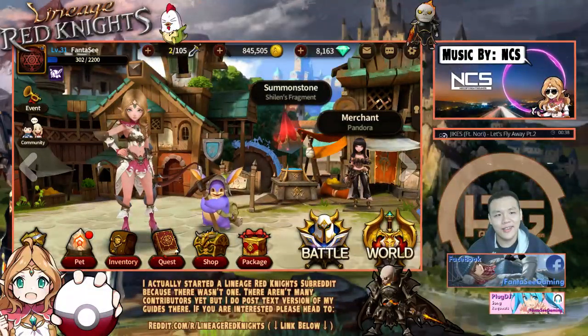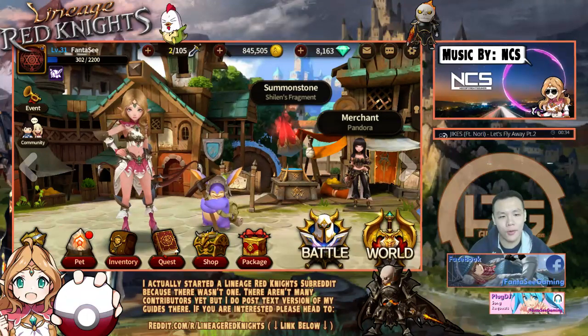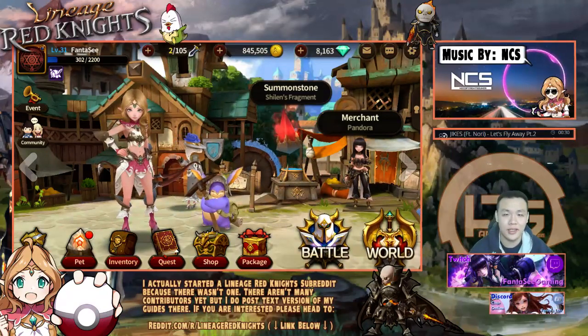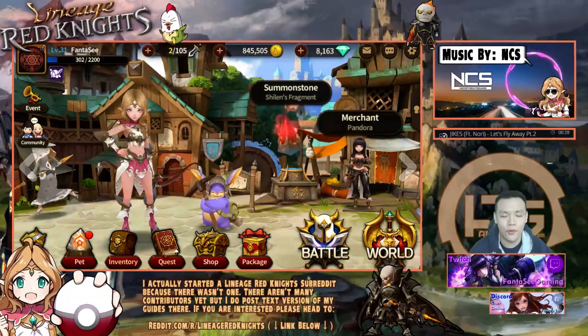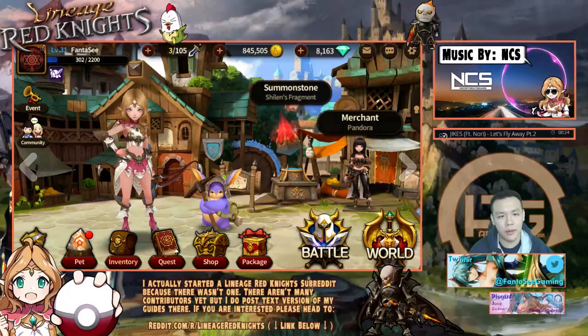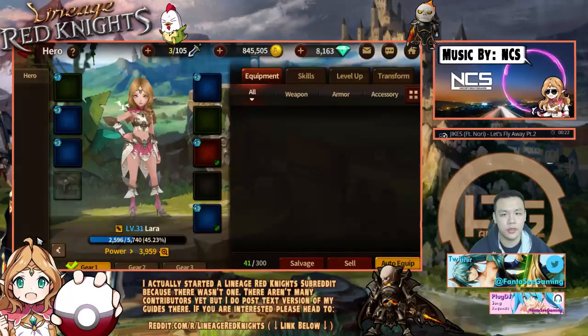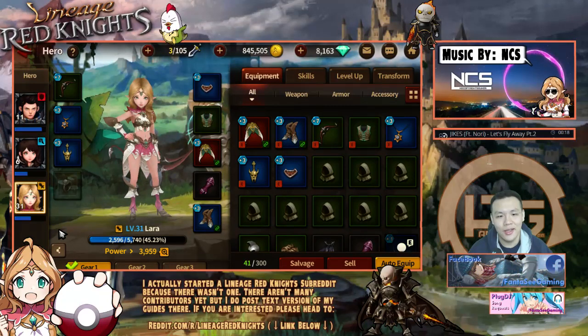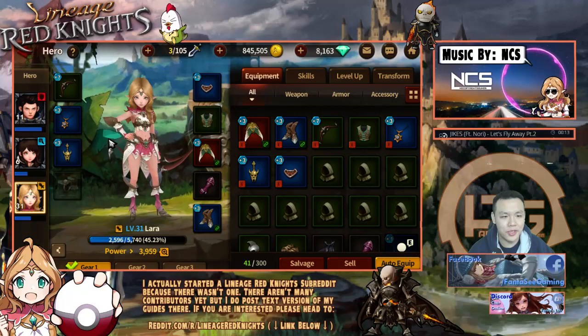Hey, what's up guys, welcome back. So this is my guide to heroes. I went with a guide for pets yesterday and I want to basically go over all the systems offered in the game. Today I'm going to be talking about the heroes, the hero system — basically how to get your heroes as strong as possible. Right now this is my Lara, my main hero, the one I'm using.